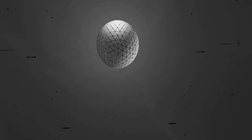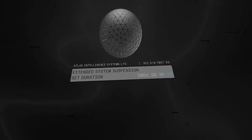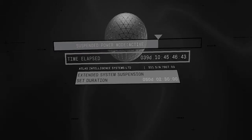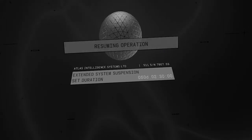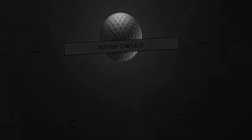99 bottles of beer on the wall, 99 bottles of beer. Take one down. Here we go. Set duration — 50 days. That's pretty quick. 25 days. Uh-oh. FCI Ithaca automated nav transponder: vessel entering Saturn orbit, preparing for course correction burn. Destination: Earth. End of transmission.